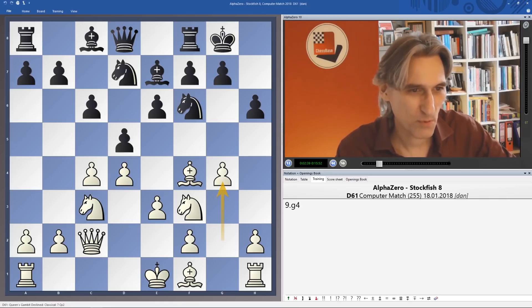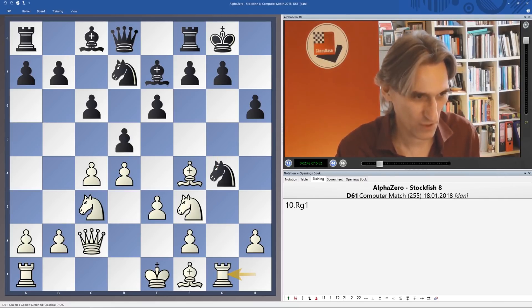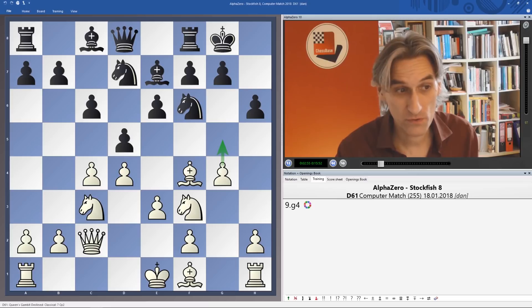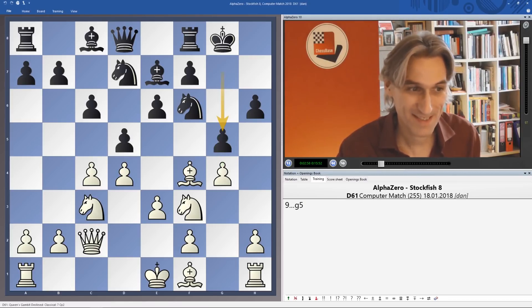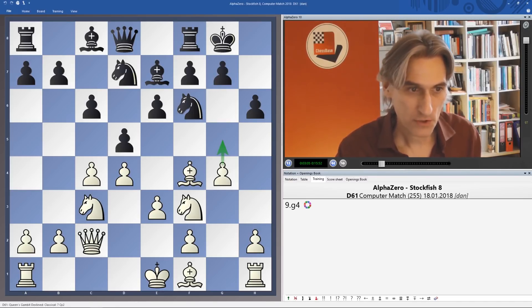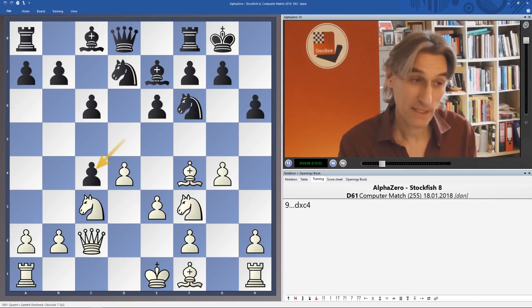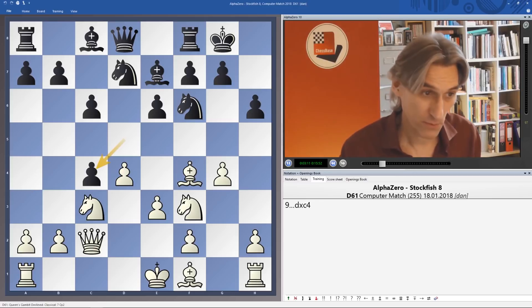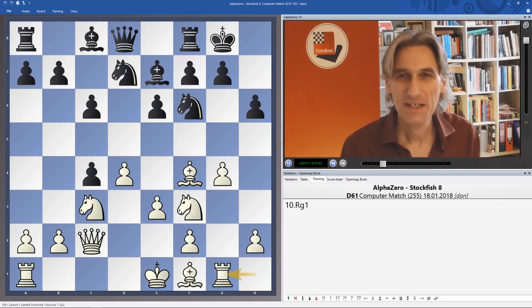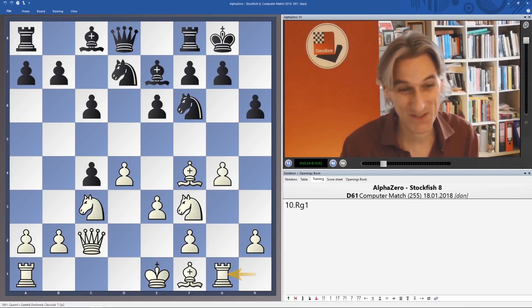Knight takes pawn, I think, would be pretty disastrous. The rook comes to the open file and, after the knight retreats, Bh6 already looks very strong. It's actually very hard to prevent this pawn arriving on G5 to open up lines. This hardly looks very attractive — the bishop would retreat and then H4. Stockfish grabs a pawn, and that can be captured, of course. But AlphaZero waits — it plays Rg1. We've often seen this in these attacks, that it's very calm about how it blasts through.